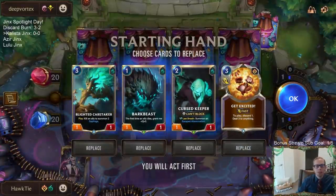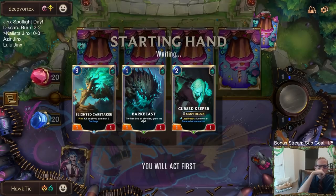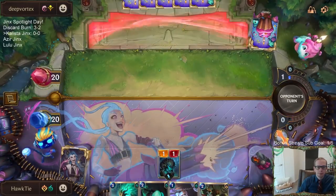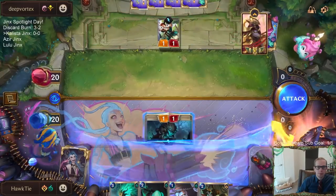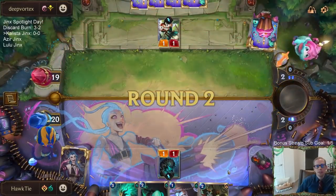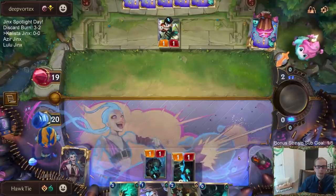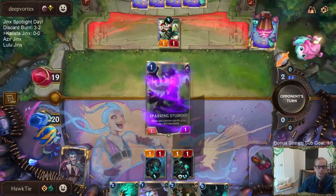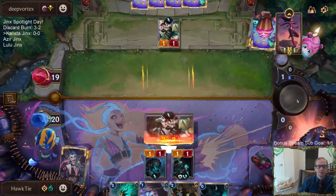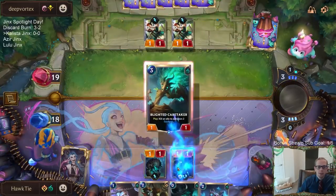Game 1 against Aurelia Azir. I'm keeping this one-two-three curve - it's great. Not so sure about Get Excited, so I'll go ahead and mulligan it. Double Sparring Student is so good for Blighted Caretaker. Hope they don't have Dune Keeper.